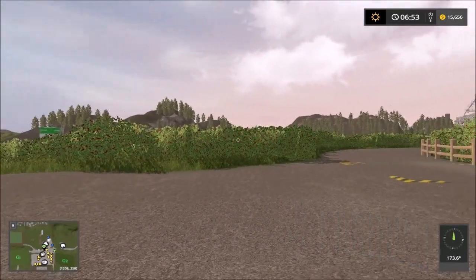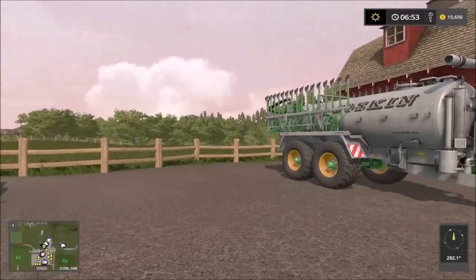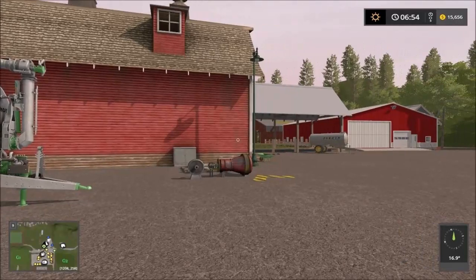So far very nice. There's the silos down there. Here we have one of the manure spreaders and then the straw sales point right here. So let's take a look at the map.